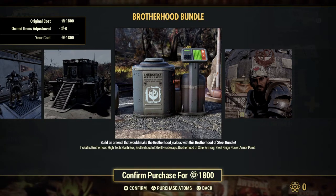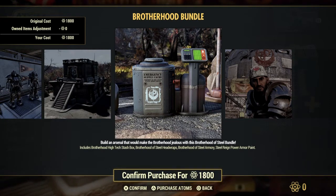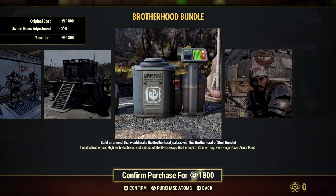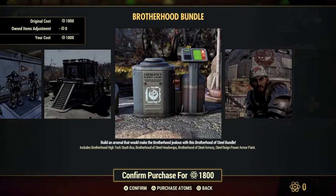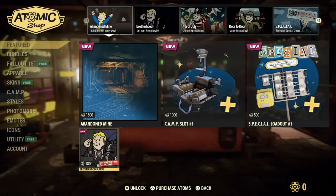Emergency Supply Cache. I think that's a stash box. Includes Brotherhood high-tech stash box, Brotherhood of Steel head wraps, Brotherhood of Steel Armory, Steel Region Power Armor Paint. And then there's the head wrap that they're talking about — that looks cool. But what about the emblem? Can I hang that emblem up somewhere? That would be cool. I'm just saying.